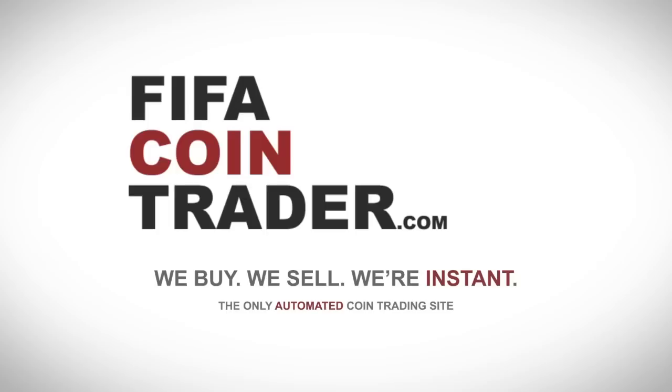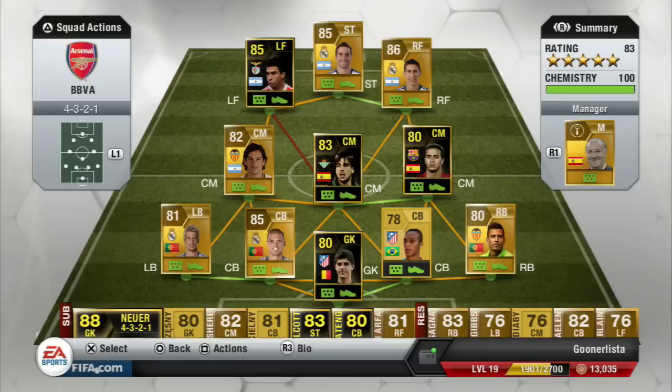If you're looking to buy Ultimate Team coins, check out fifacointrader.com for a fast, reliable service. What's up guys, bringing you another player review, and this time it's second in form Nicolas Gaitan, the Argentinian midfielder who plays for Benfica.